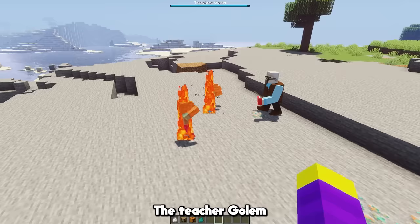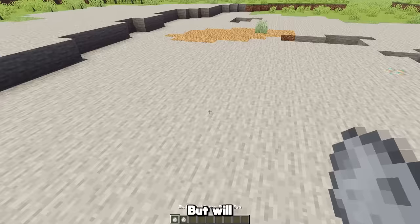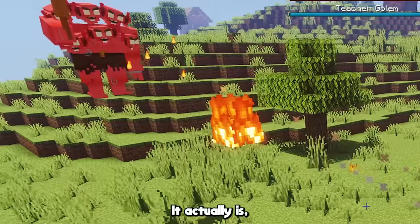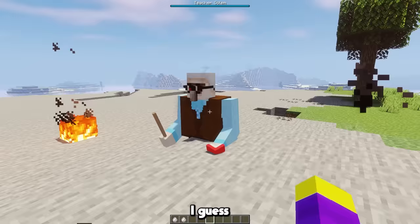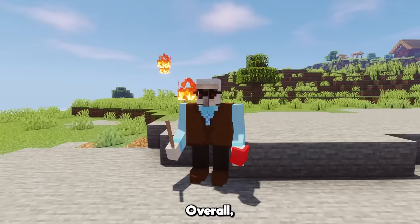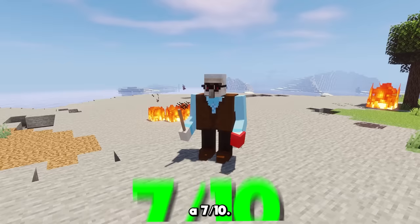The teacher golem is also able to fight though, as he gives you a random potion effect every time he attacks you. But will that be enough to beat the six-headed demon? It actually is, but that's only because he's somehow immune to his attacks. I guess he's just fighting smarter than the six-headed demon. Overall, I think the teacher golem doesn't look the best, but his features are still pretty cool, so because of that I'm going to give him a 7 out of 10.